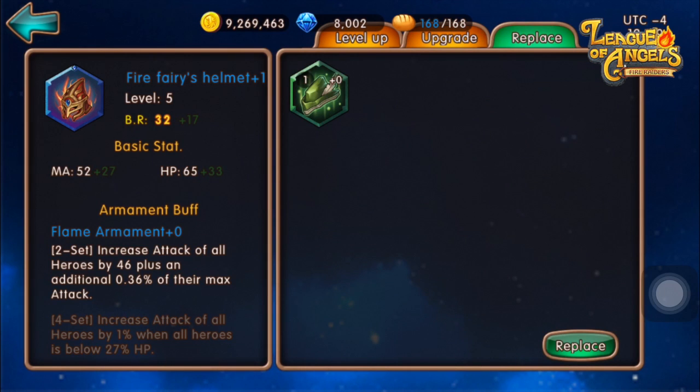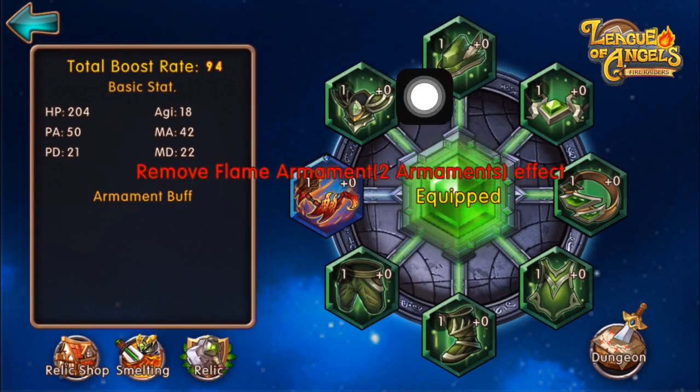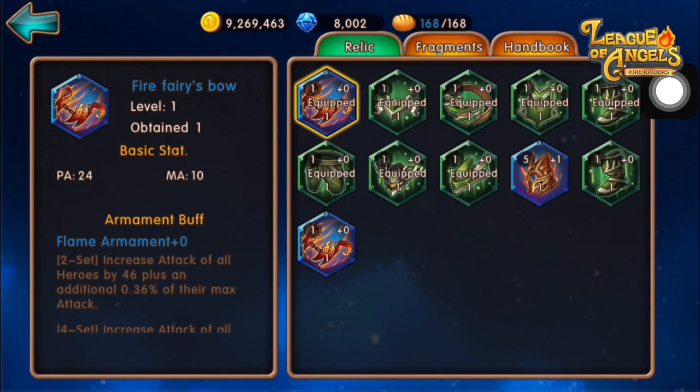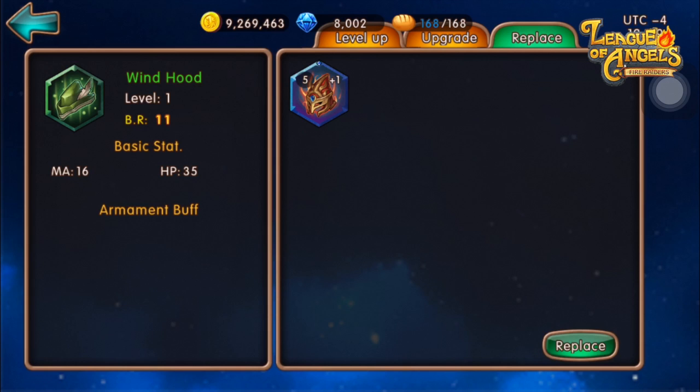Finally, let's check out the Replace tab. The Replace tab allows you to see what other types of Relics can be equipped under your current Relic slot. For example, I can choose the Wind Hood to replace my Fire Fairy's Helmet, and it replaces it on the loadout screen. Don't worry — the Replace tab will not consume or destroy your items. It's simply a function allowing you to equip other Relics conveniently.